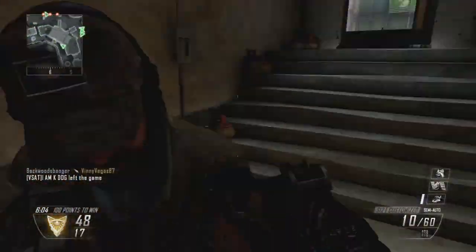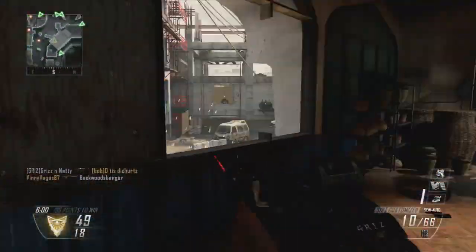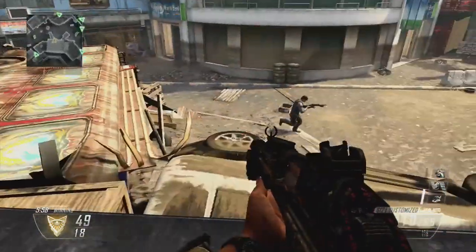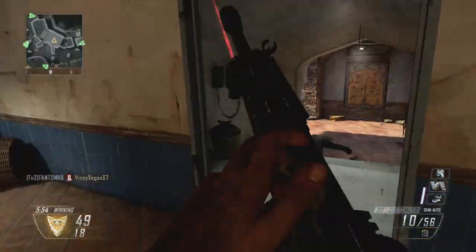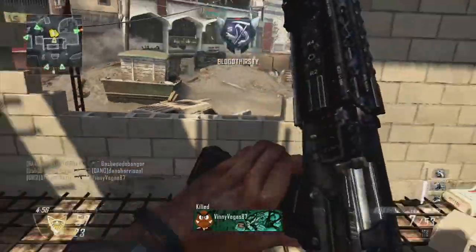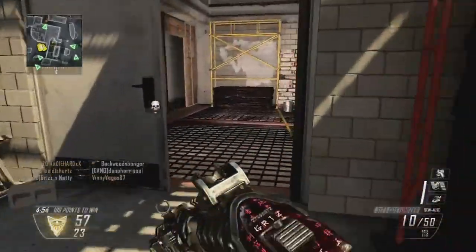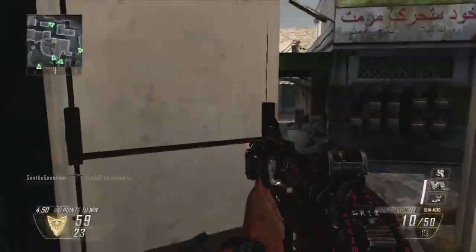If you're going to use a shotgun I recommend this one — it's my favorite. You always want to equip C4 with the shotgun class. I put extreme conditioning on there so I can keep running and don't have to worry about slowing down. I don't really use lightweight. I put ghost on it.